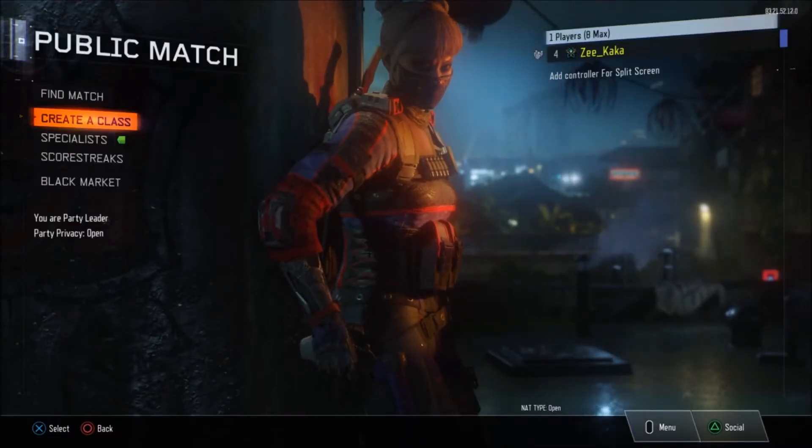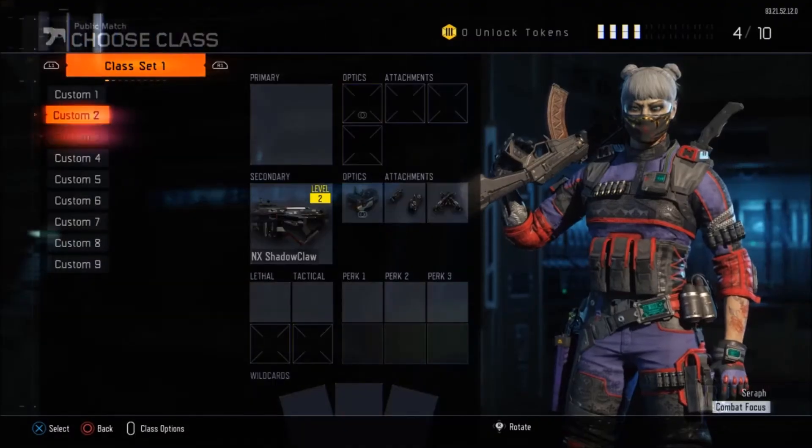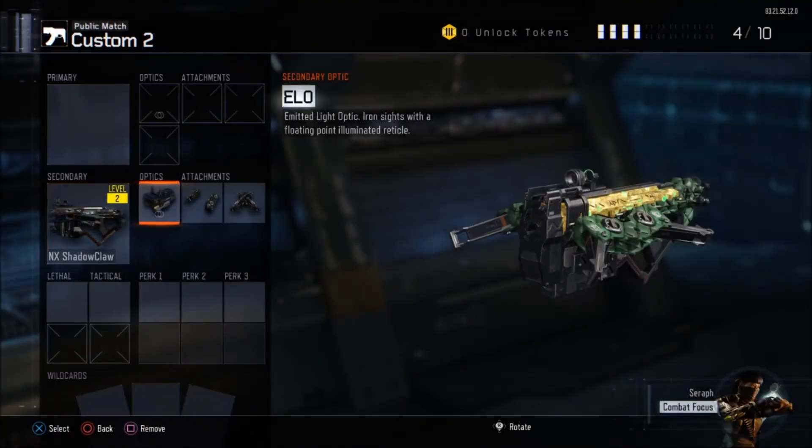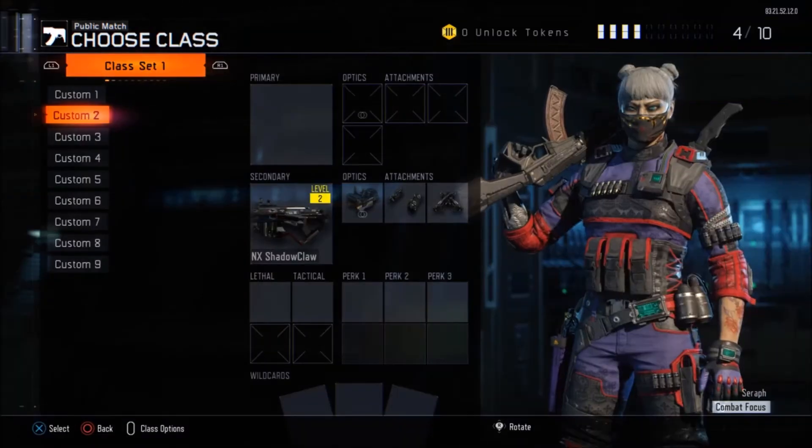Hello guys and girls, welcome to Jaguar Camps. Today I have the newest, coolest glitch out there — how to have an MX Shadow Claw with this setup. As you guys can see, MX Shadow Claw with an optic, below attachments, tribal, and a dual wield. Yeah, it's crazy, so I'll show you guys how to do this right now.